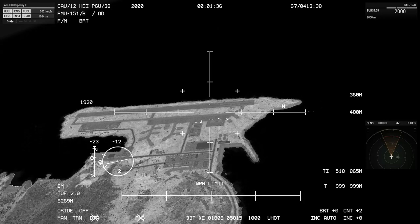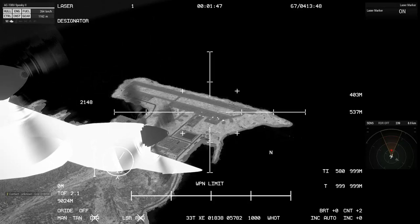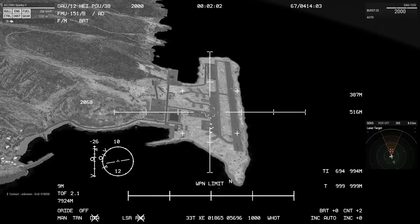In the weapon select on the upper right corner, choose laser marker and turn it on. Now you can press the reveal target keybind — it's T by default — and then choose your weapon.